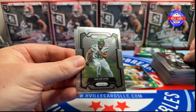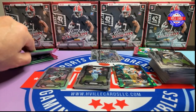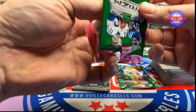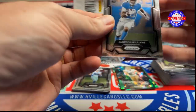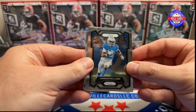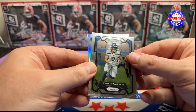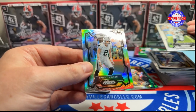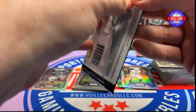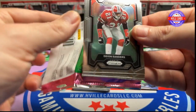T. Higgins, Dalvin Cook, Quinnen Williams, and Chris Godwin. That pack sucked. Don't you love an all-base pack with all-crap players? J-Mo, Roll Tide, Kirk Cousins, Kenneth Walker, and a kicker silver. That was bad — what a waste of a silver. Plus it's an Auburn kicker, so it's worse for me.